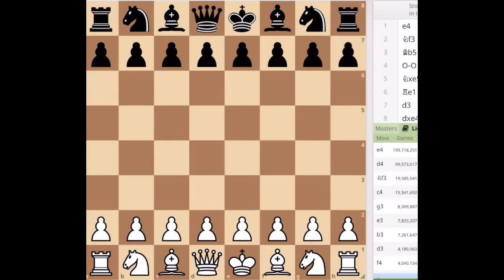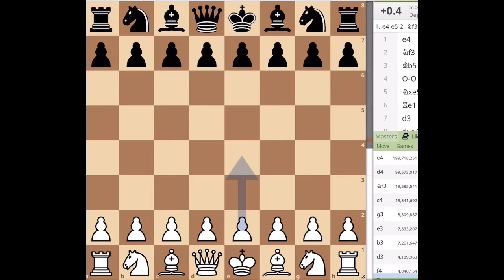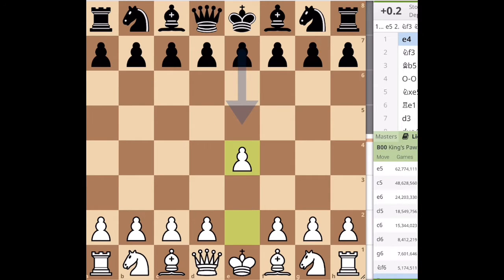Hello guys, today I'll be showing you how to save a lost chess position with the idea of a draw. In this example, I'll be showing you one of my own gambits, which features a chess draw, which is also called a fortress.